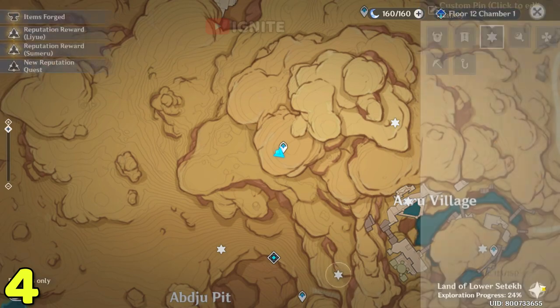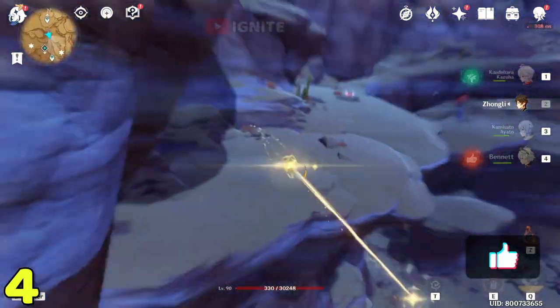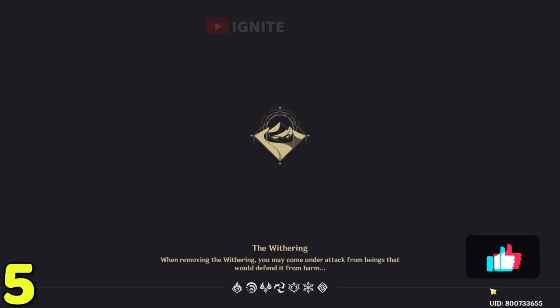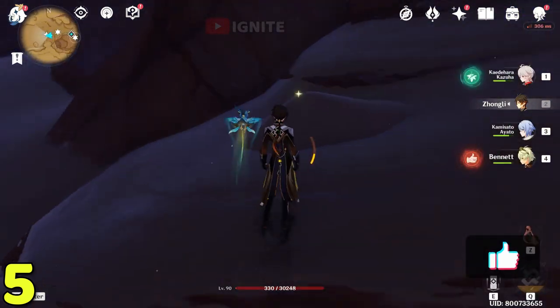For the fourth one you have to come to this location exactly and glide down. At the bottom you will see enemies and the dendro cluster. For the fourth one you have to come to the domain here and go behind the domain and you will see the dendro cluster.